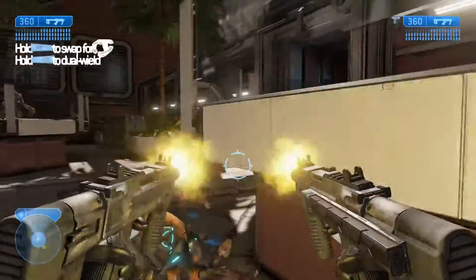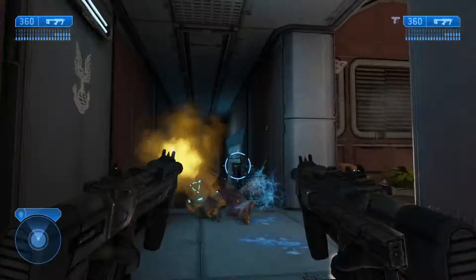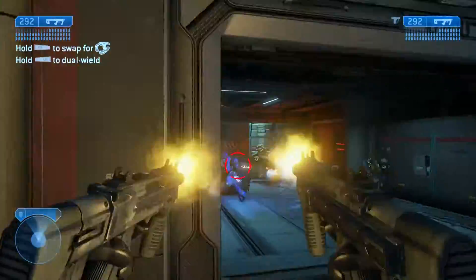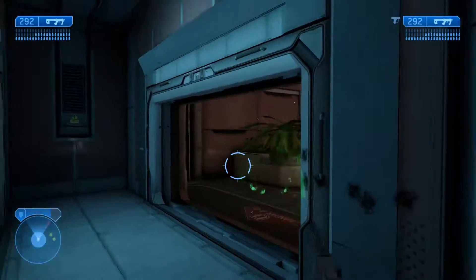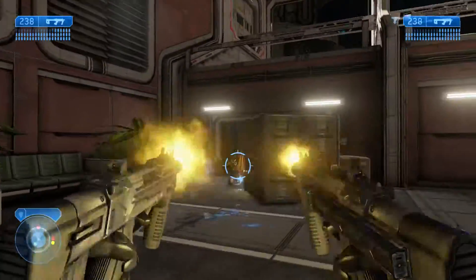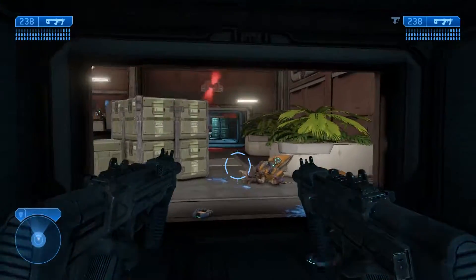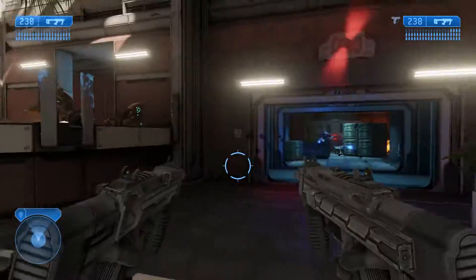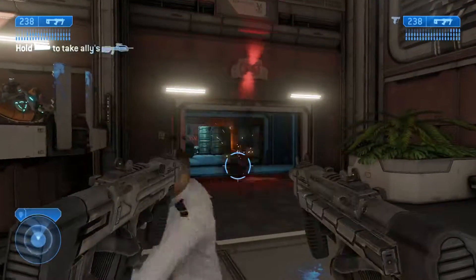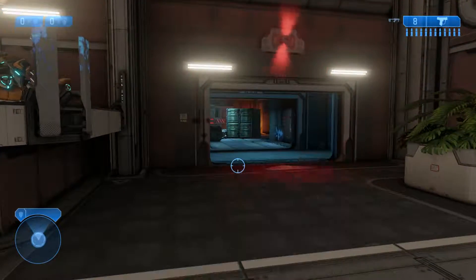Next up we have the SMG. It fires a 5.7 by 23 millimeter round — that's a very small round, somewhere along the lines of what you can see in many special purpose SMGs, or as many people prefer to call them, PDWs. It's a shortened rifle round. Now as you can see, there is an ejection port and a bolt retractor, but this gun fires caseless ammo. No shells are ejecting, which is not a mistake seeing as how it is caseless. His swap animation is fine.